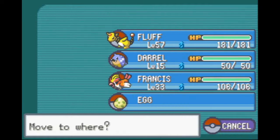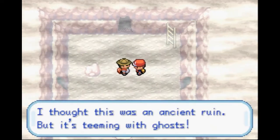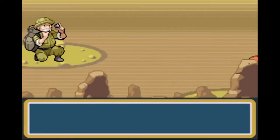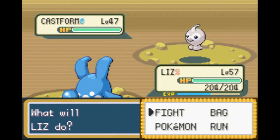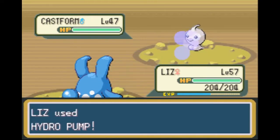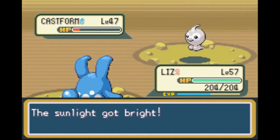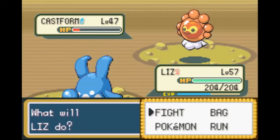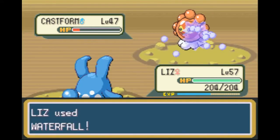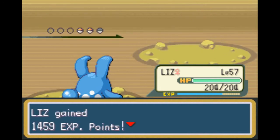We'll probably get lost in here, just pointing that out. Speaking of being lost, there is a hiker who wants to battle us. He thinks this must be an ancient ruin, so he's really excited about it. Castform is going to use Sunny Day, which is going to transform it into its fire form, which means we can hit super effectively for the same amount of damage, because our attacks also get weakened.